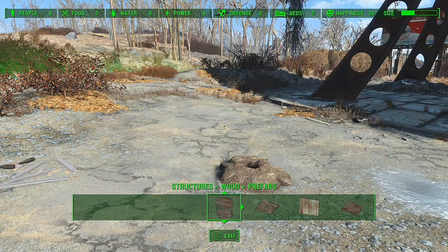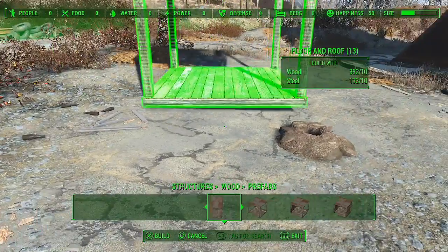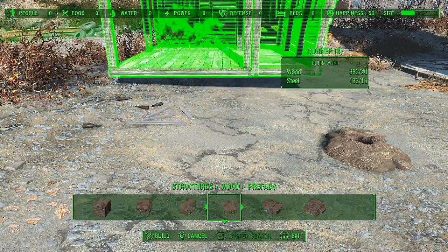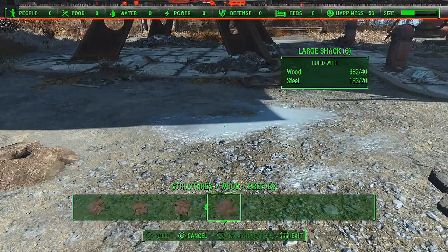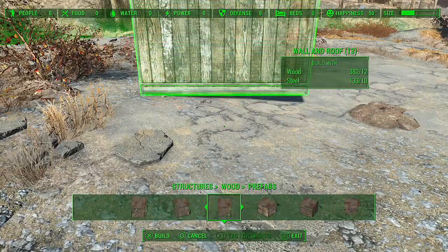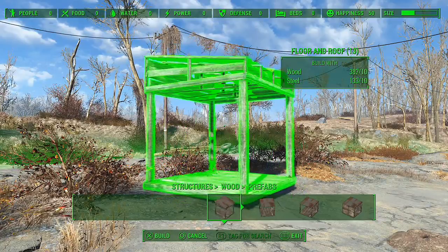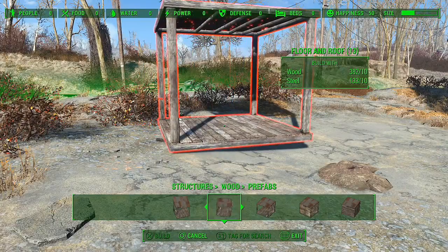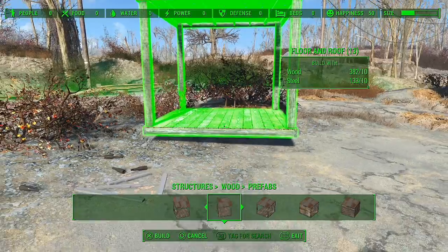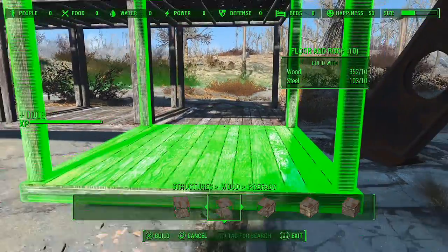Structures - wood, prefabs. Large shack - we haven't got enough stuff for a large shack, or have we? We could just build a shack straight away, but we don't want to do that. You can actually turn it around. That's the one we want - and these ones should kind of stick to it.